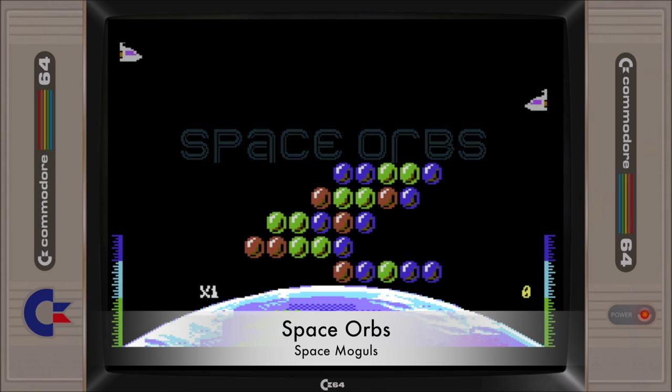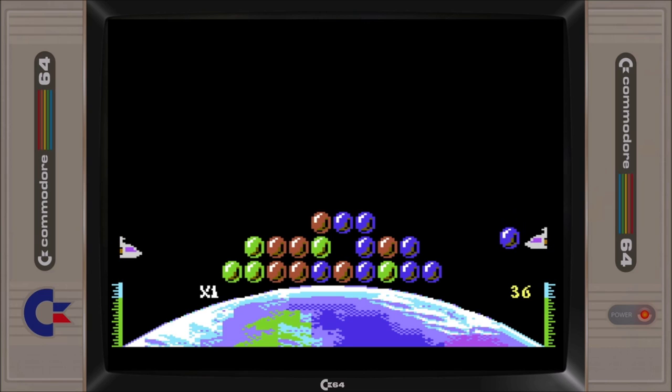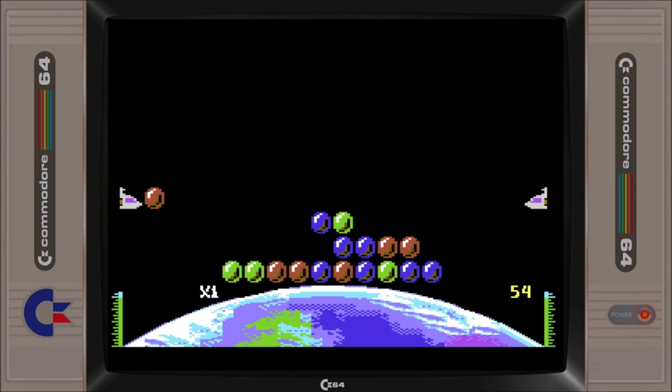Space Orbs is a match-three style puzzle game designed to be played with two players, but is highly playable as a single-player experience controlling both player sides. The strength of the game is when you have to start thinking about switching orbs from one player to another in order to make the appropriate match, and this is what elevates the game to be the best puzzle game submission in this year's contest. The game is in preview mode featuring 32 waves, but sadly the developer has decided not to progress it any further.